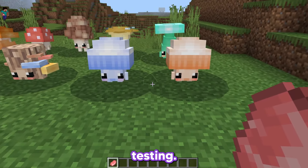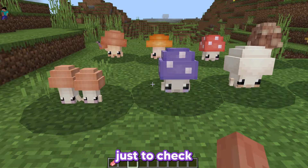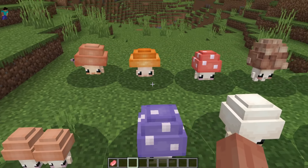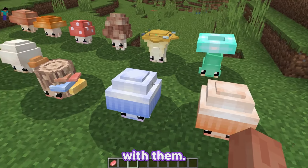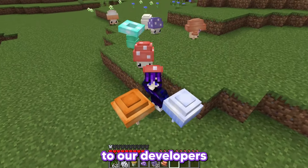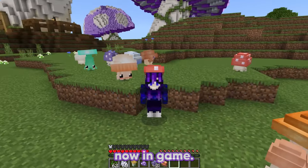Next is testing! Luckily I can bring them in-game by myself, thanks to the dev team, just to check the animations work as well as the textures. They all look so cute — I'm super happy with them! I then hand over all the files to our developers, and they help my idea come to life. This is what they look like now, in-game!